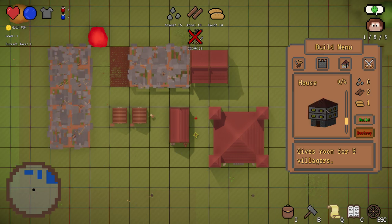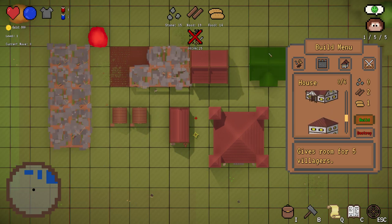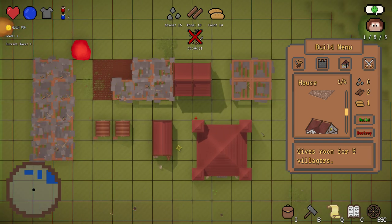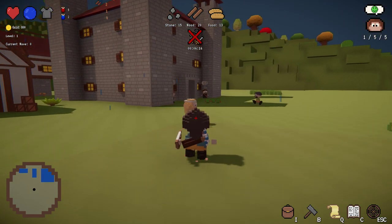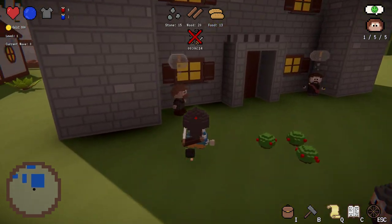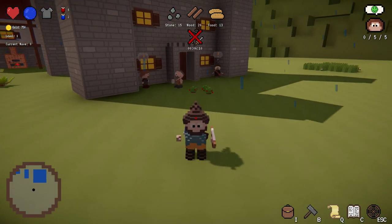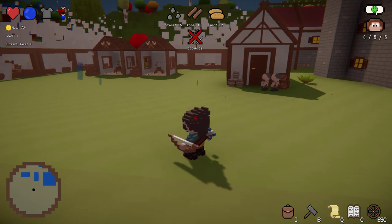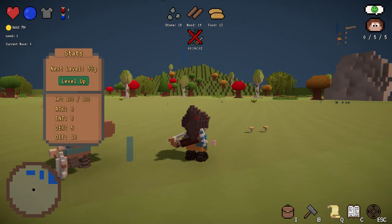We won't have enough villagers for all of that, so in order to fix this we will need some houses. There are different types of houses - the basic ones and the bigger ones. The bigger ones need more resources but have more room. You have to be careful: the more villagers you have, the more food you will obviously need.